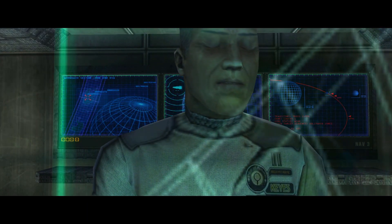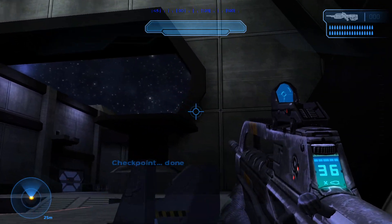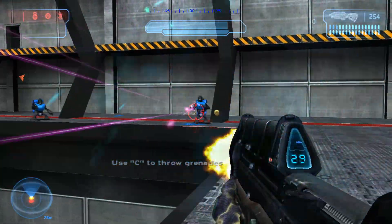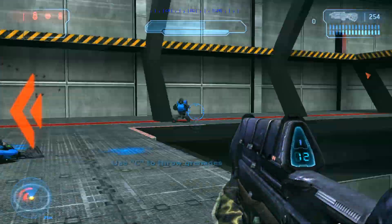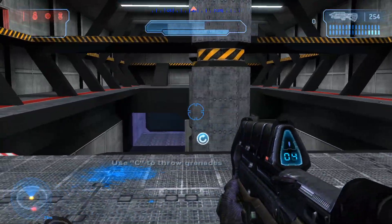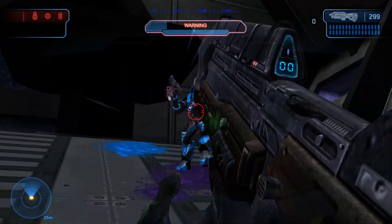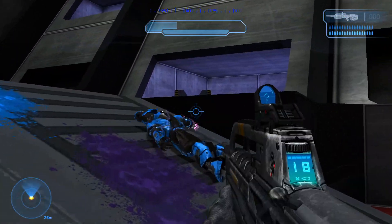For instance, in the Pillar of Autumn opening level, there's a massive hangar bay where you're fighting Covenant forces. It's very open and vast, with different corridors you can go through along these walkways. There are new cutscenes in the game based off, from what I gather, cut content or possibly just the creator's own ideas. I do know they restored some cut content from the game.